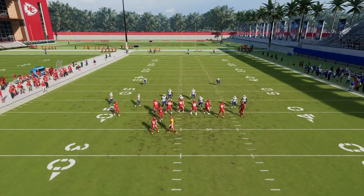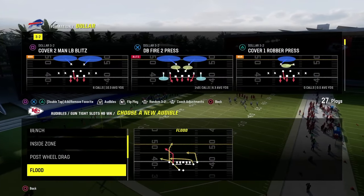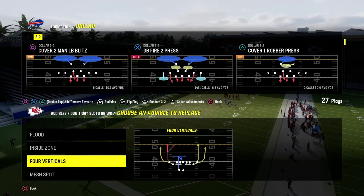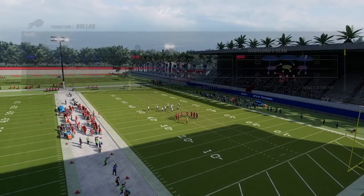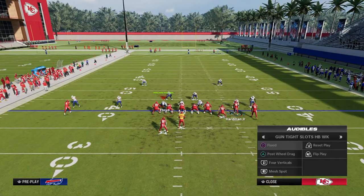Actually, I think I totally screwed up something — let me fix that. We're not going to be able to use inside zone because I forgot to put flood in here. So we're going to put flood in here to make sure we can always audible into that, and then you can put post wheel drag here as well. You are going to have to get rid of your run play, which is not that big of a deal because running the ball is kind of overrated. So we're going to audible over to the play flood.